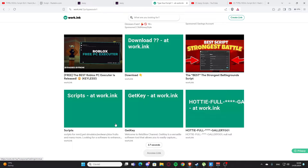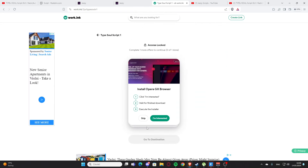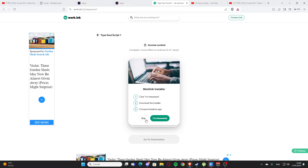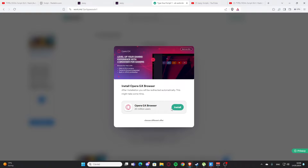Scroll a little bit down and you'll have a working link. Press 'Go to Destination' — it's going to redirect you to a video. Press the like button and leave a nice comment. After that you'll need to subscribe and turn on the notification bell. You can press the subscribe button — I can't do it myself since it's my own channel.